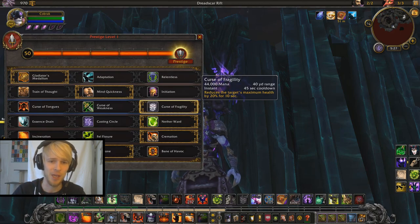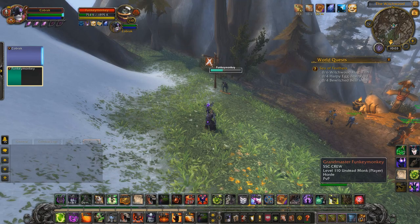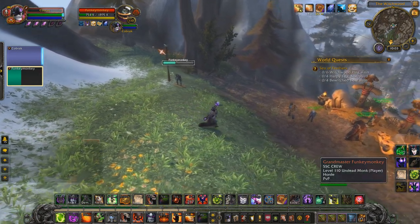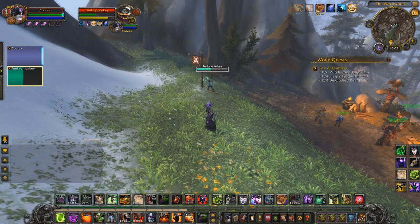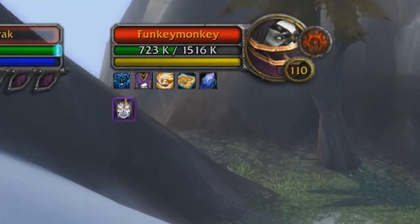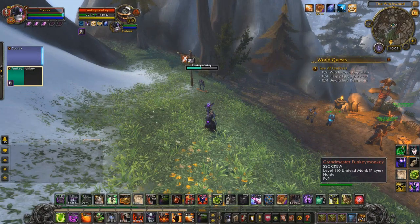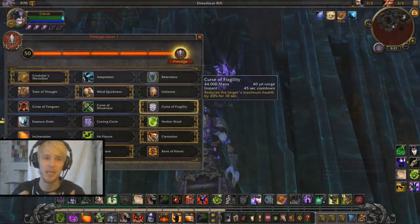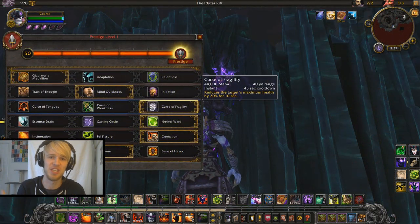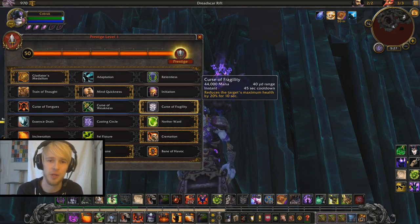Now, what actually happens if you go ahead and use Case of Frag on someone who's at 50% health? Fairly obvious, but I thought I'd just show a little example here anyway. You can see here Angus is sitting around half HP. Needless to say, Case of Frag is half as effective. If you want to use Case of Fragility on people when they are full health, you're going to get the most effect out of it.